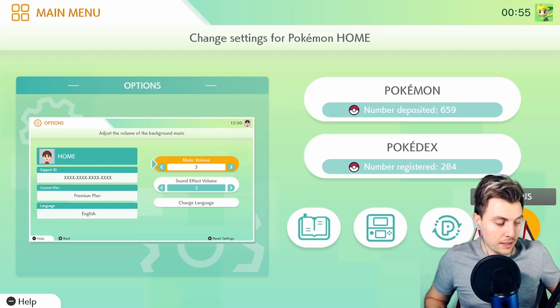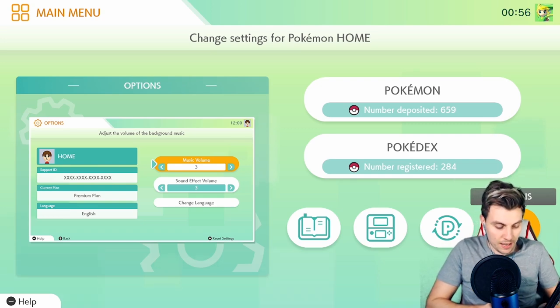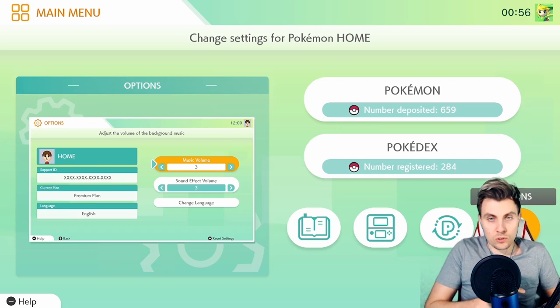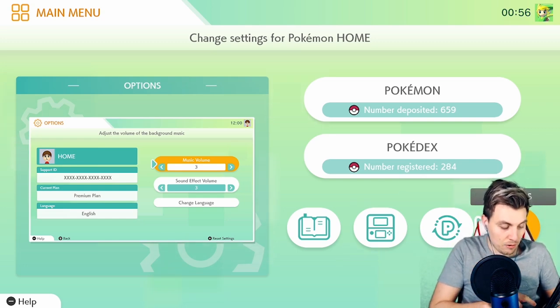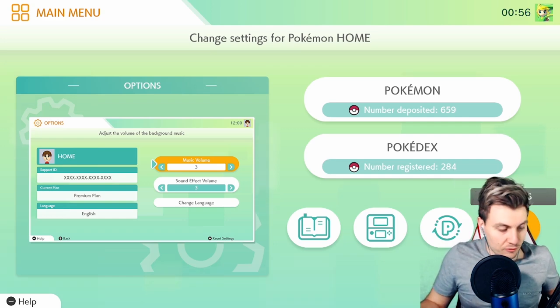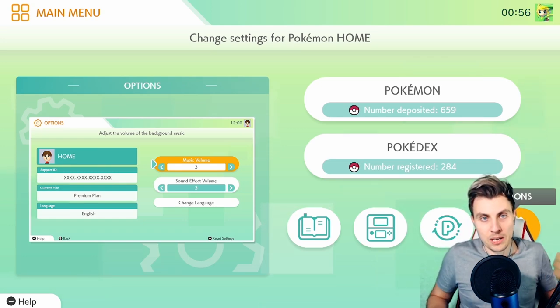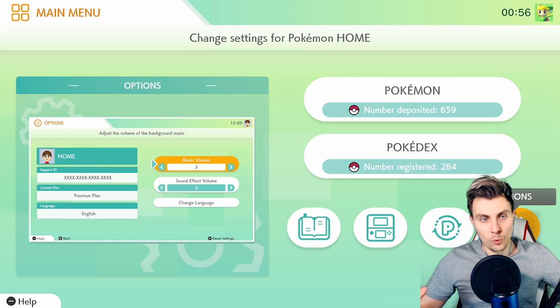The mobile app is where it gets really interesting. You've got a lot more options in there — you can actually trade Pokemon in Pokemon Home, which is really nice. There's the GTS, and there's also Wonder Trade where, if you've got a premium account, you can put up to 10 Pokemon in at once. You can add friends to your Pokemon Home account on mobile and trade with them. There are also lots of missions — certain Pokemon you trade in earn you points and stickers.